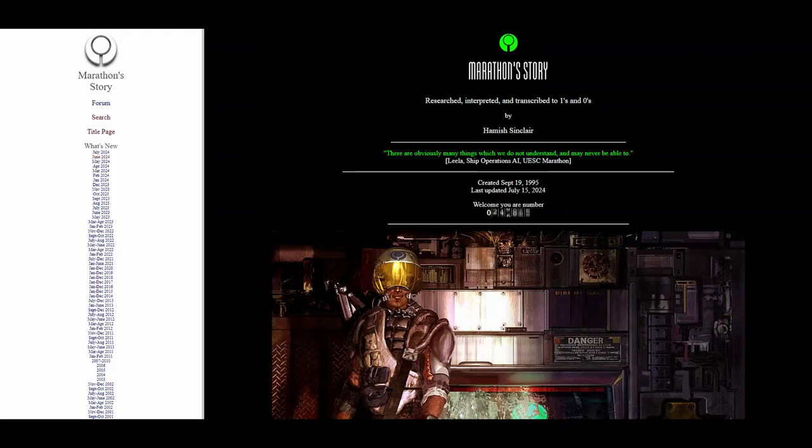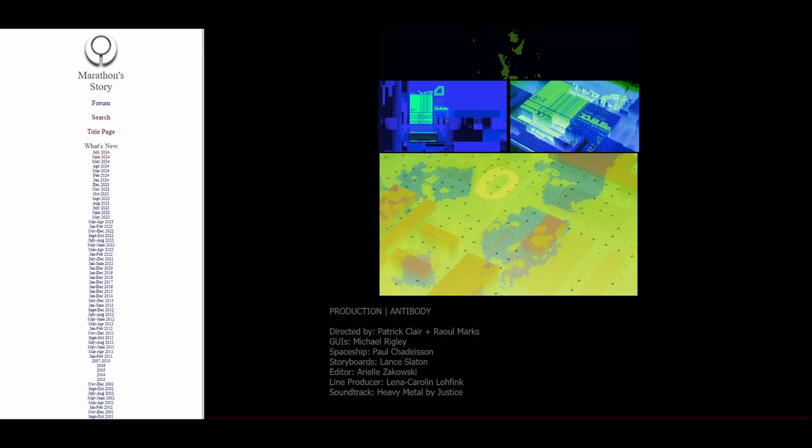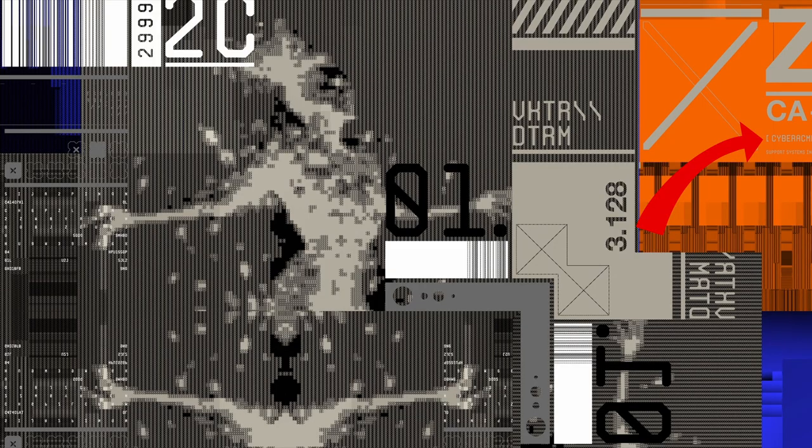This is another terminal screen and the second digital figure is screaming or roaring. On the Marathon Story page on the 26th of June, there was a post with extended cuts from the Marathon trailer produced by Antibody. This extended version gives us some new information. This here might look like a year, but another image makes me think it is the software version of an AI from Cyberacme — or maybe an AI is hacking into this terminal which runs on Cyberacme software.